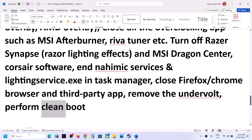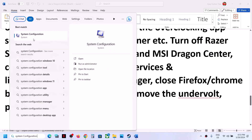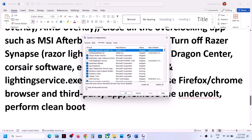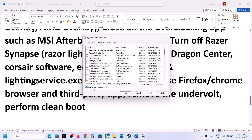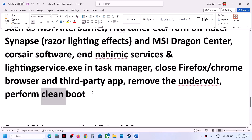To perform a clean boot, type 'System Configuration' in the Windows search box and click System Configuration. Go to the Services tab, put a check on 'Hide all Microsoft services', then click Disable All. Click Apply, click OK. You will see a restart option — restart the computer and then launch the game.